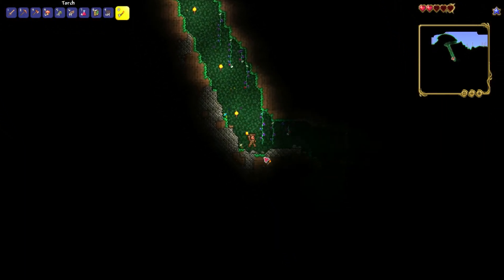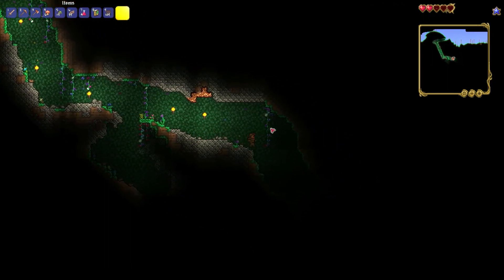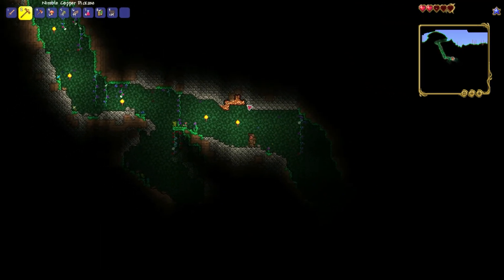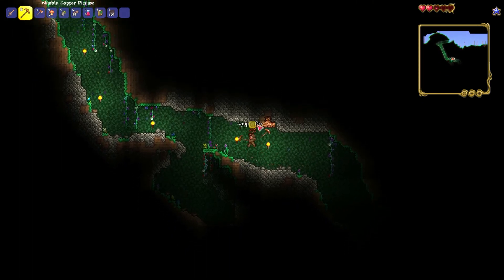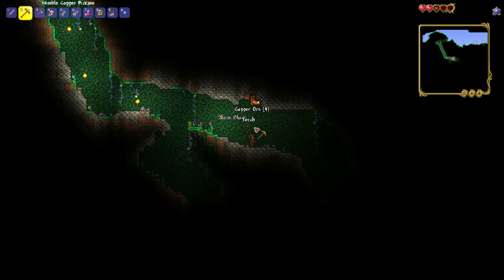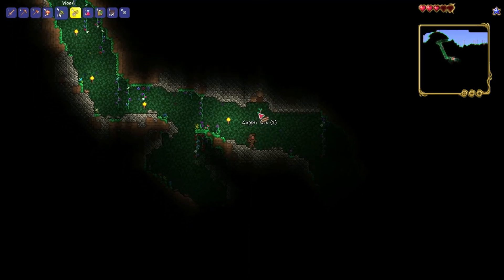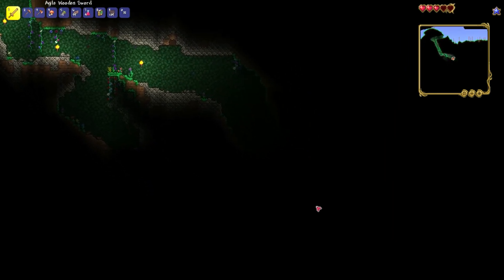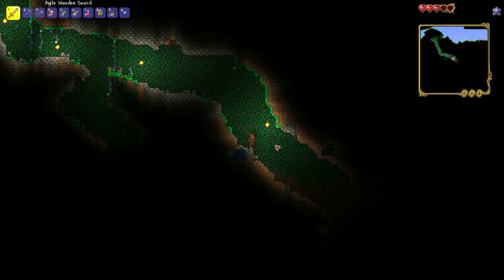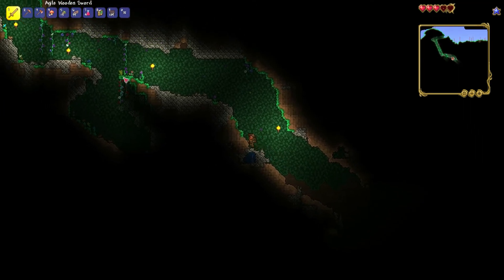I'm gonna start going down here. I know I'm gonna instantly regret this. Oh shoot, I accidentally mined my own torch. This copper — I need to mine it. There we go. I need to place down a torch. And just like that I'm out of torches. Okay, I might go back up now, especially since it might be almost night time.